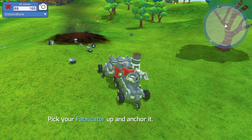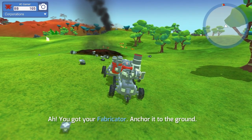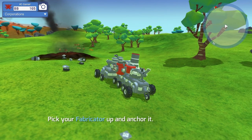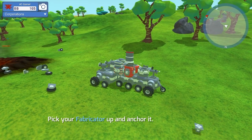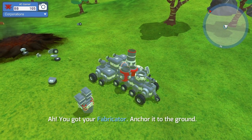Hey guys, and welcome back to another episode of Terratech. On this episode, we are continuing right where we left off because we're still going through the tutorial. You can see it's telling me to pick up the fabricator and put it on the ground so I can anchor it. We're going to do that real quick.